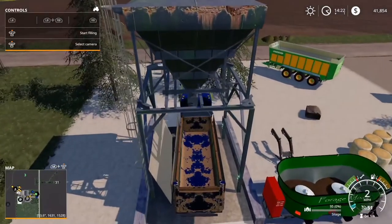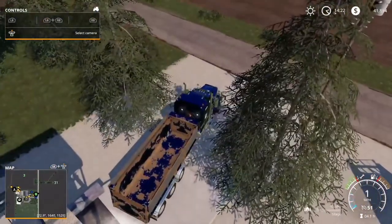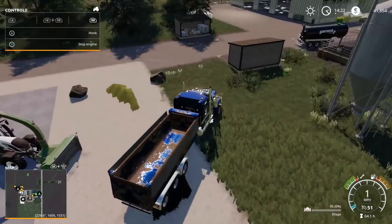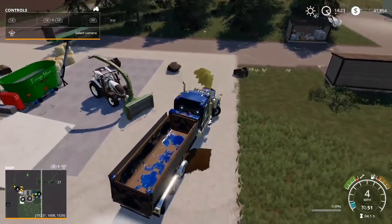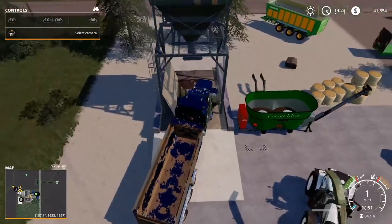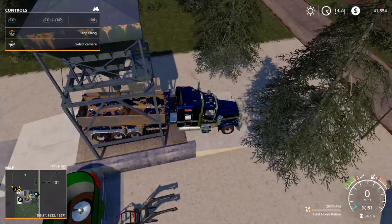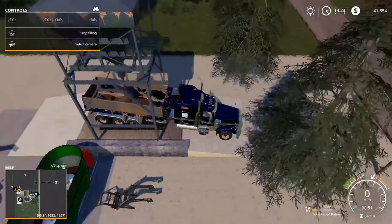Let's see how much TMR we actually have. Okay, still have silage — let's get rid of this silage over here. Unload here, that's done. Now I'm just going to pick the TMR. Alright, so we have about 81,000 liters, which means it's going to be one full trailer and then about a tenth of another trailer. Let's get this done, get it over to the cows, and then from there I'll make a decision as to what I need to do.